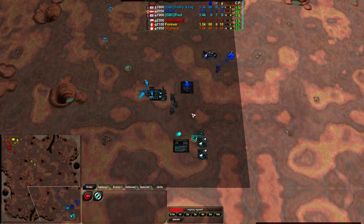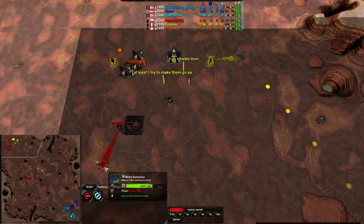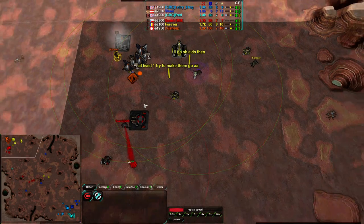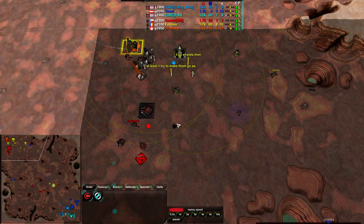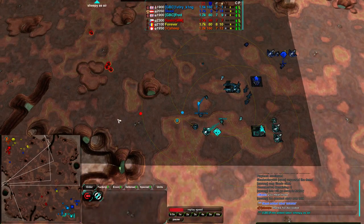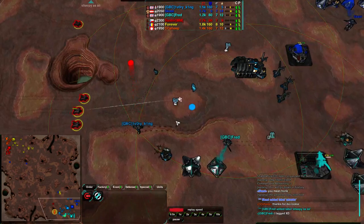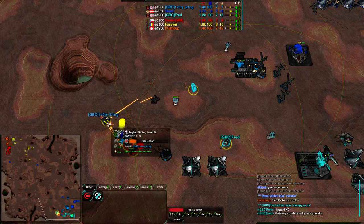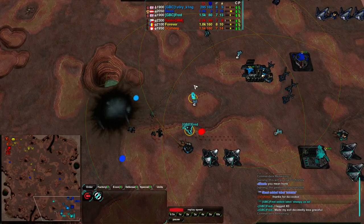Team Blue has a slight advantage in the air at least. Team Red does have some defenders up — Sheep and Forever each have a defender up, Sabir does not. Sabir is getting a Lotus, and Sheep has two defenders and is going for an airplane plant. Team Blue has seen what Team Red is up to, getting rid of the scout, and similarly Team Red is just about to see what Team Blue is up to. Team Red has a much larger raiding force with Scorchers coming in, while at the same time some air is being built for Team Red. It looks like Sabir is on track to get rid of Ivory King's commander within the first couple of minutes — and yes, Ivory King's commander goes down basically a minute into the game.